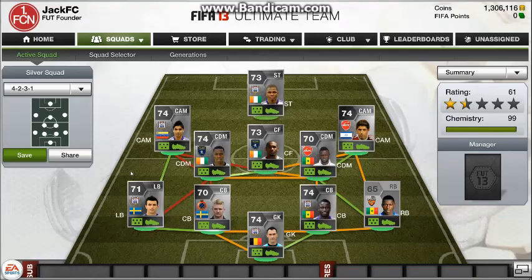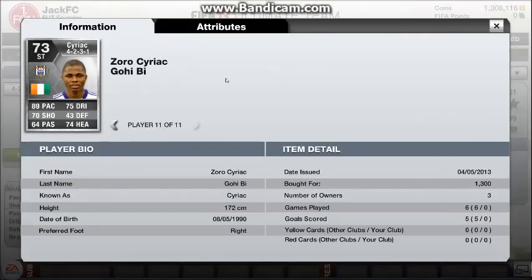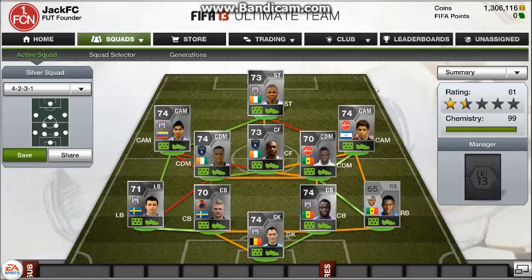Our final striker is going to be Syriac. He plays in the Belgian Pro League for RC Anderlecht and he is from Ivory Coast. He links up to Sio which gives everyone 9 chemistry. He only costs 1,300 coins and is an absolutely insane player — just look at his stats. He is well worth the coins and could probably play as a CAM or centre forward, but as a striker he just outshines the entire team.